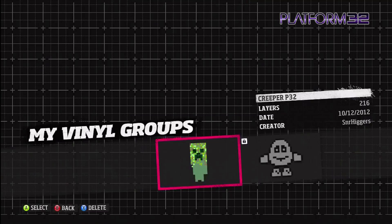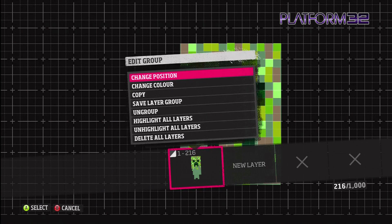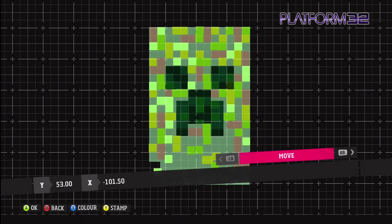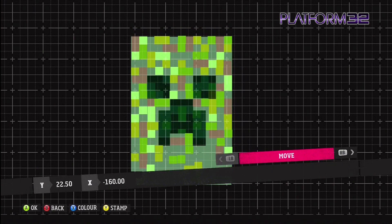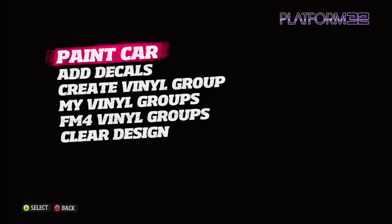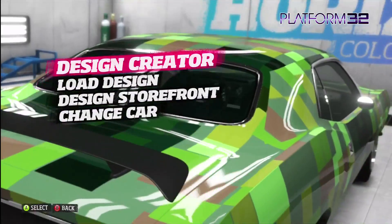Shall I load it? Load creeper P32. So there it is — there's creeper P32. You can change position, move it around. You construct it out of different coloured squares using the grid, and then once you've done it you can save it, upload it to the storefront, and add it to your car, which I've done.